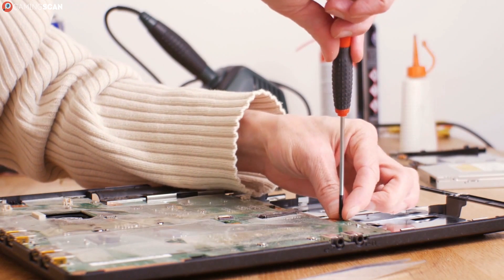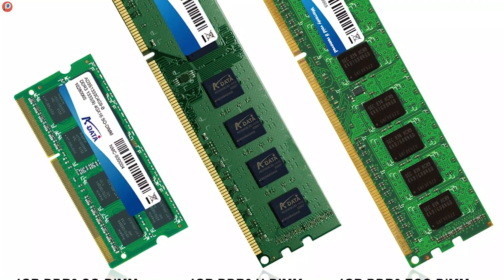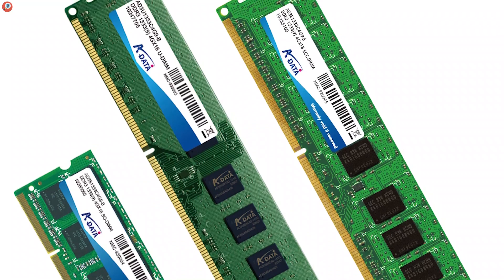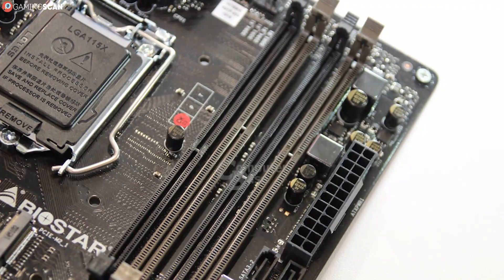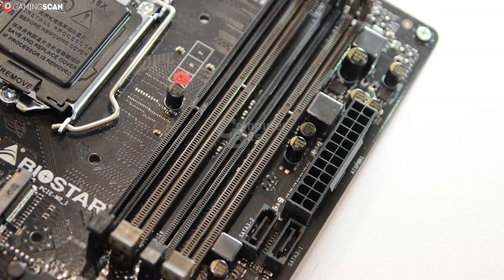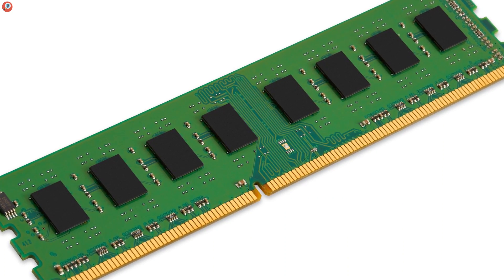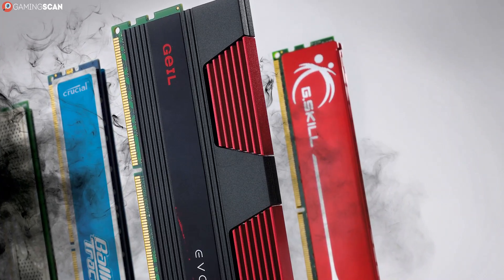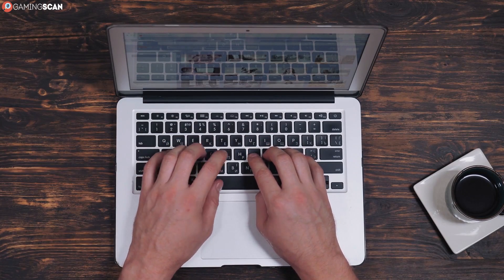That's pretty much all you need to know about RAM. To recap: first, check whether you need laptop SODIMM or desktop DIMM RAM — the two are not interchangeable. Always go with DDR4 RAM, unless you have a DDR3 motherboard you don't want to upgrade. As far as other specs go, capacity takes precedence over speed and latency. And finally, go for multi-channel configurations — it's not only cheaper, but performs slightly better and leaves you with a failsafe in case one module dies.